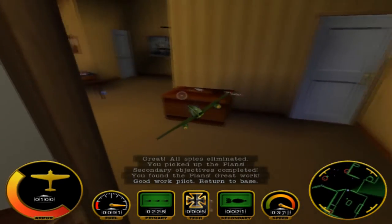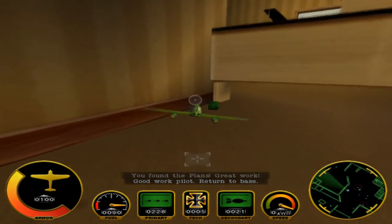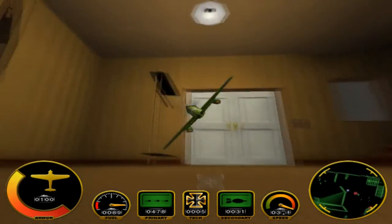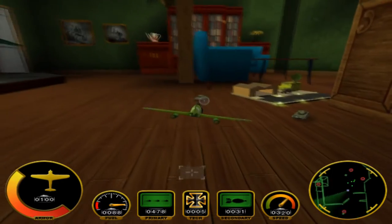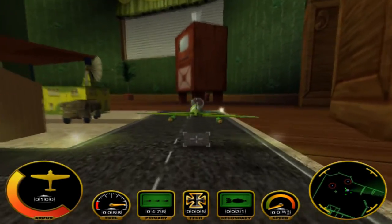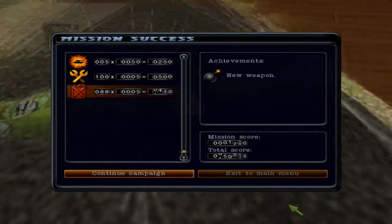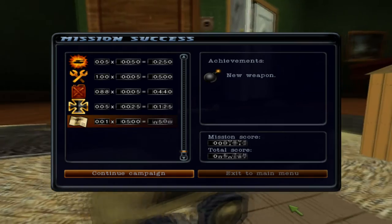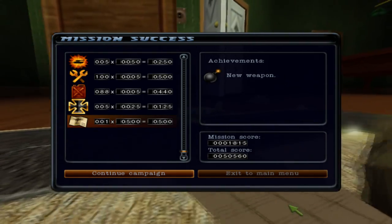That should be mission two and you just gotta go back to base. When you get items you get points for them. It's a pretty arcadey game, as you might have noticed. I like how the base is also lit up. That's mission two — thank you very much for watching guys, hope you are enjoying. In the description of the video I have the playlist of the campaigns, both the Axis and the Allies as well.